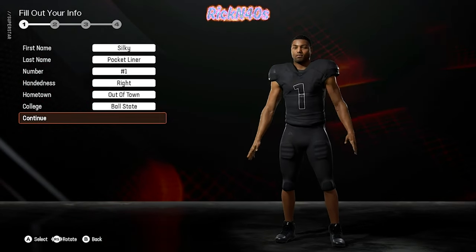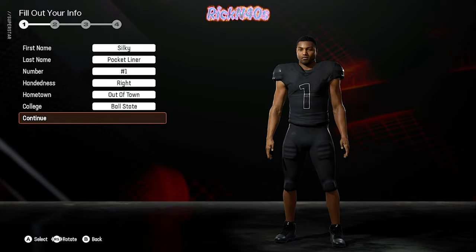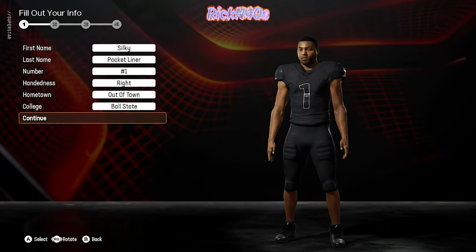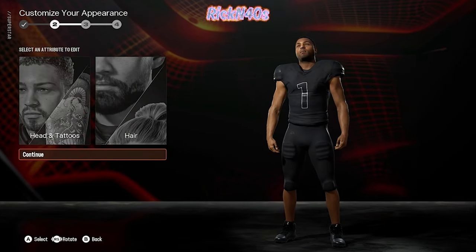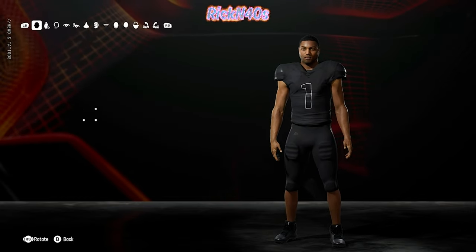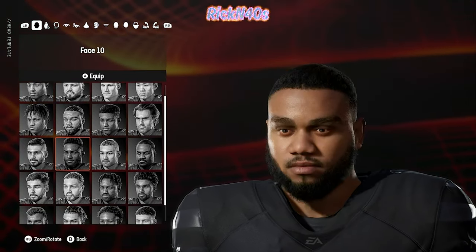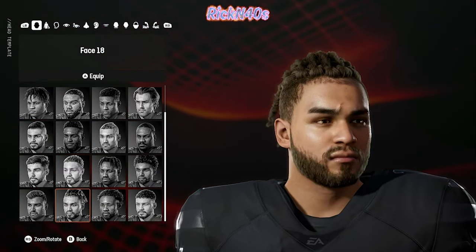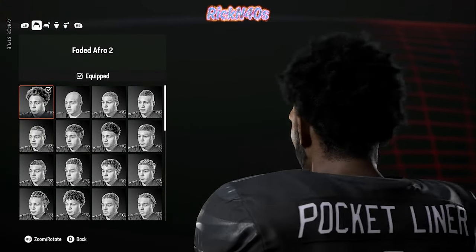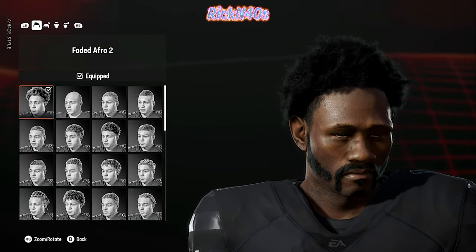We got Silky Pocket Liner wearing number one, right-handed quarterback. He's from out of town and attended Ball State. Because Silky just popped up out of nowhere, we don't know where he came from. We do know he's an ugly one, so we're going to make him just about as ugly as possible. Silky's starting to look like himself — the Pocket Liner is in the pocket.